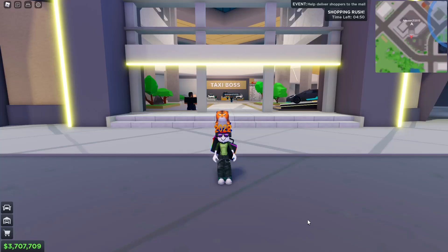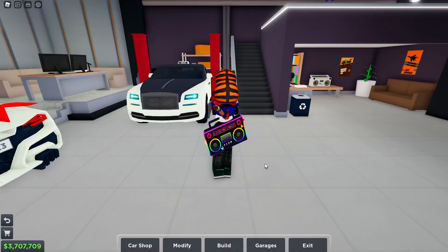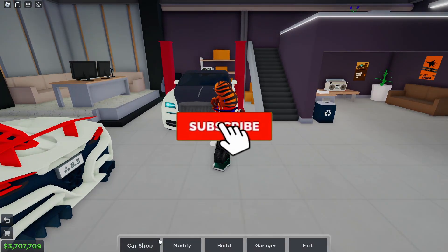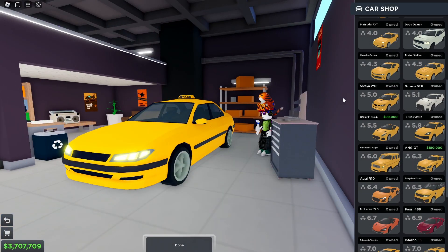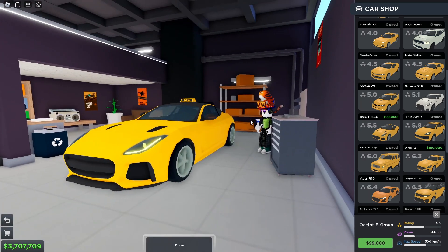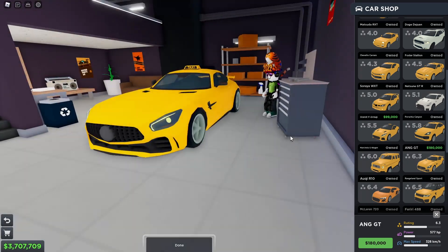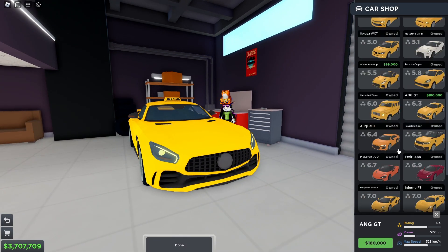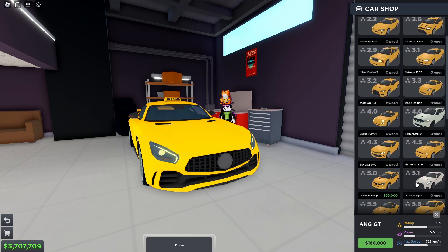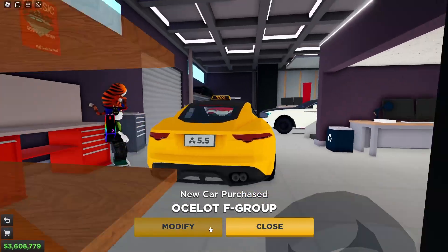Hello guys, it's Adam here and today I am going to show you a new update in Roblox Taxi Bus, which is the new V8 cars update. I am going to go to the car shop and review the new cars. The new cars are the Jaguar F-Type, which is the Ocelot F Group, and the Mercedes-Benz AMG GT, which is the AMG GT in this game. That's it — only two new cars. We're gonna buy this thing.